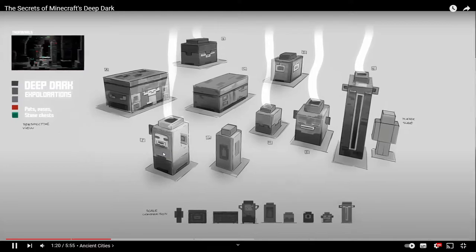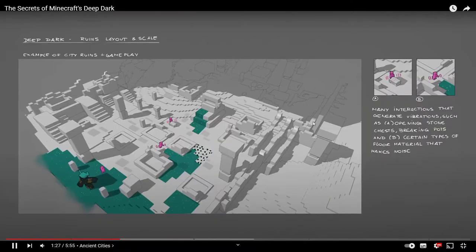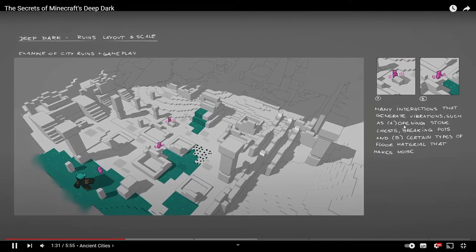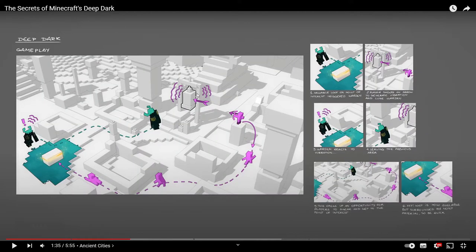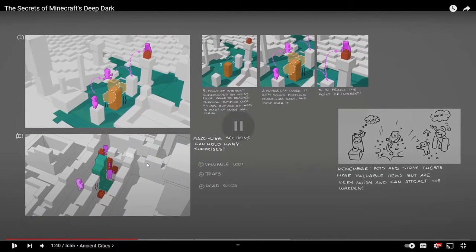You can see the stone chests actually in the Minecraft Ancient City here when they were obviously prototyping what it was like. You can also see here many interactions that generate vibrations. There was also an idea to have a big ancient bell inside the actual Ancient City. There are also some players crawling — maybe they also thought about that, not only swimming but crawling. You can see a player bow-and-arrowing. I really like that Minecraft do these videos because it just shows what their thought process was before they got to what they came to.